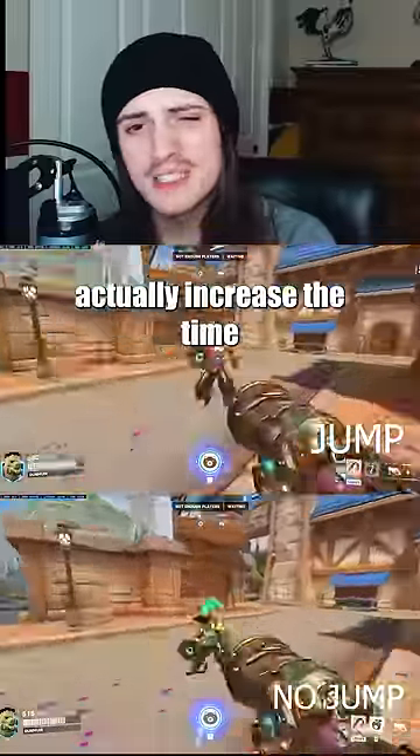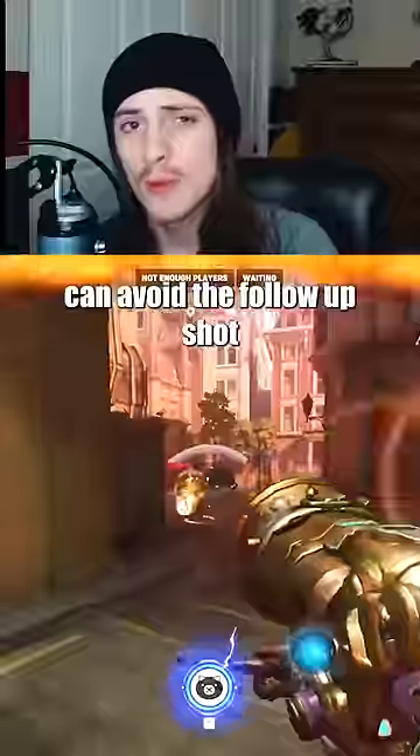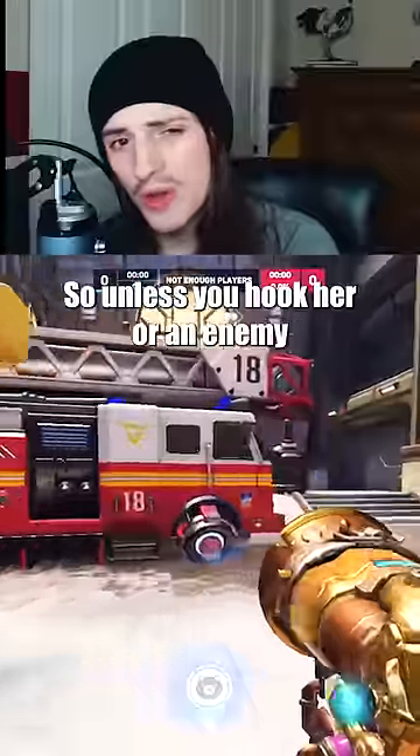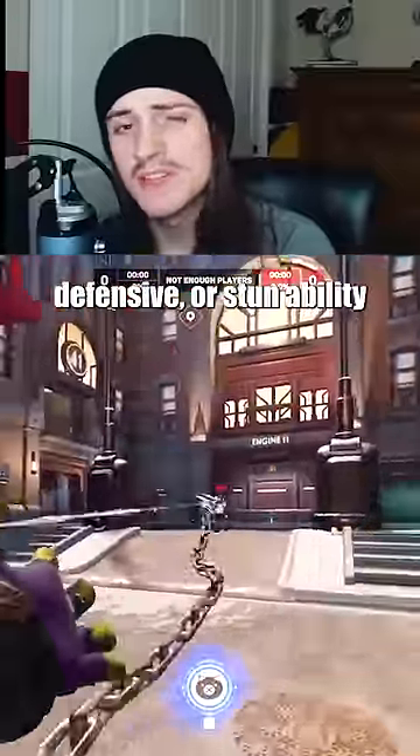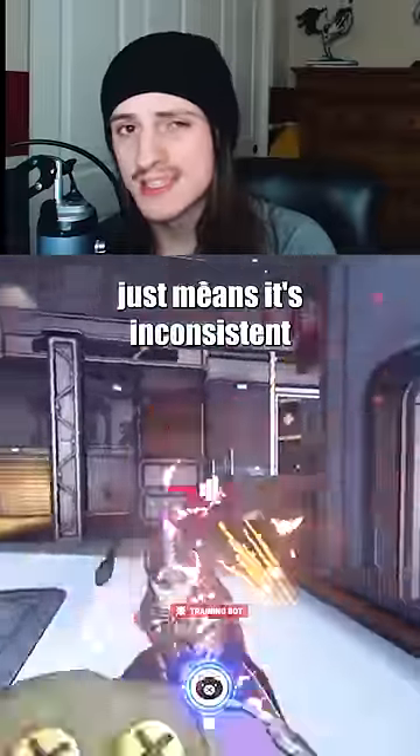But the problem is that this doesn't actually increase the time the enemy is stunned, so any hero with a movement, defensive, or stun ability can avoid the follow-up shot. Of all the DPS and support heroes, only Symmetra doesn't have one of these, so unless you hook her or an enemy who has already used their movement, defensive, or stun ability, it isn't really going to benefit you. This, along with making it harder to hit your shot, just means it's inconsistent.